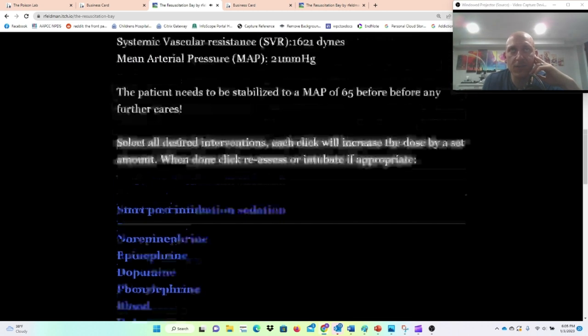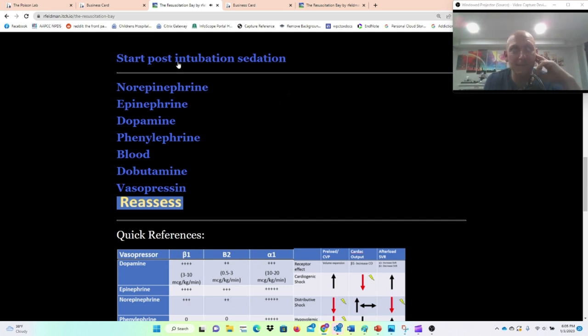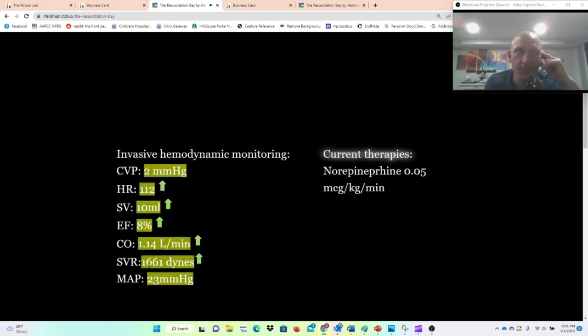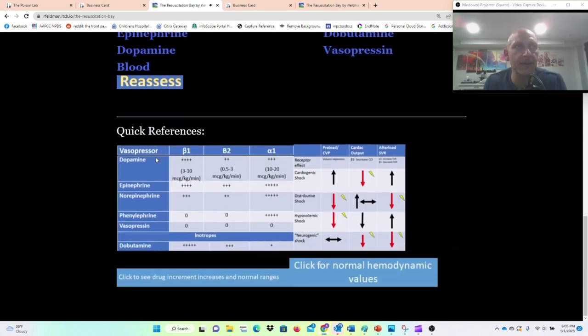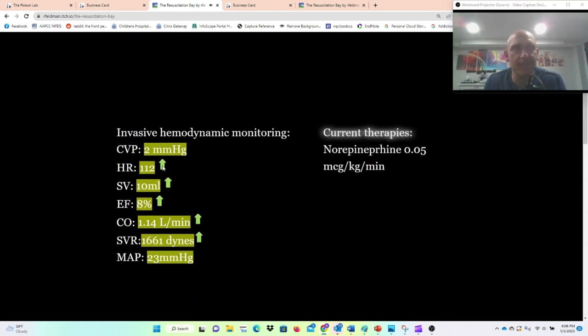I think this guy is in hypovolemic shock, but we're here in the resuscitation bay — this is where we can watch the effects of vasopressors on the cardiovascular system. Normally I would treat this patient with blood, but let's see what happens if we treat him with norepinephrine. Norepinephrine actually increased his dynes — that's his afterload. Norepinephrine has both beta and alpha; it's primarily alpha but there is a little beta-1. It increased his heart rate slightly, stroke volume slightly, and afterload, and that increased his blood pressure — his MAP went up to 23.